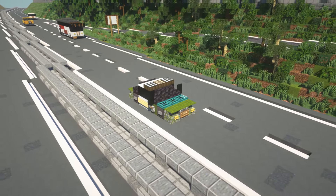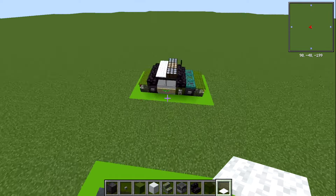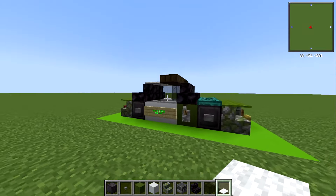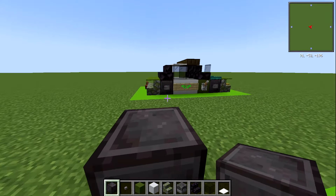Here we are on my flat tutorial world and here is the police car. The nice green and white is very reminiscent of the Miami police cars as well. I actually quite like this combo, I think it looks pretty cool. This one is nine blocks long in total, five blocks wide, and just three blocks high.